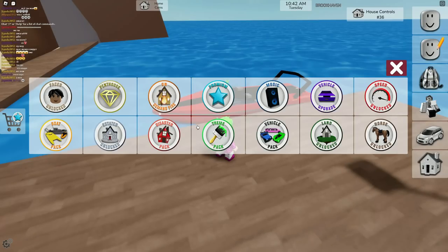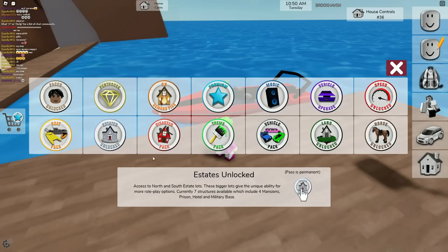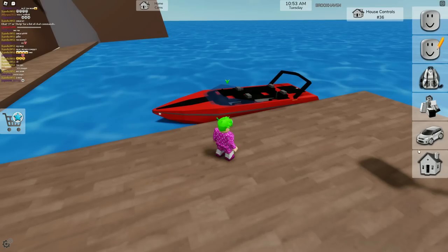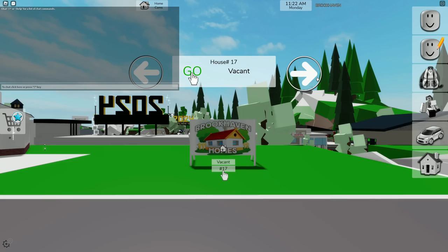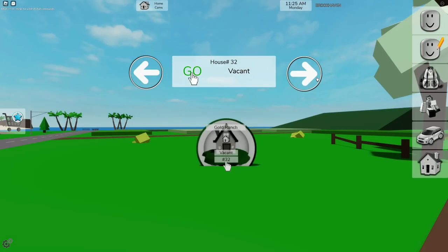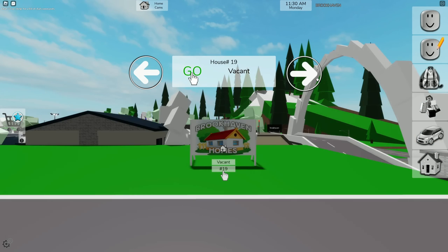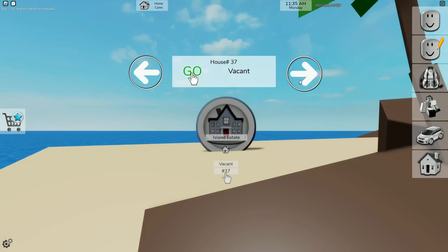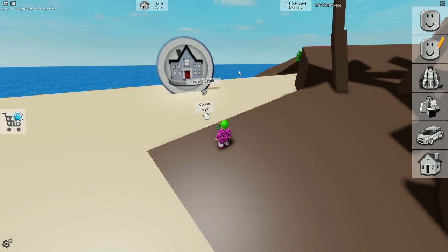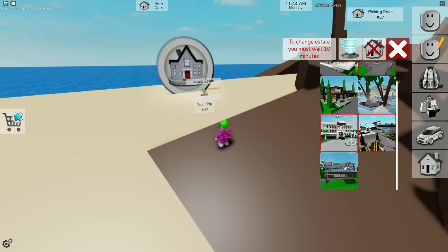Let's go check out the game pass. I checked out the free one - I see estates unlocked but I'm not really sure how it works. I think the old plot game passes work for this, so I don't think there's a new game pass. Only one plot is free, and if you have the other game passes you'll be able to spawn here. Since I have the estate game pass I can spawn in an estate house.